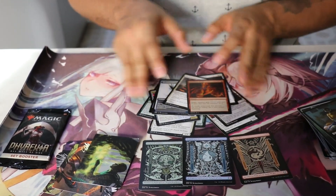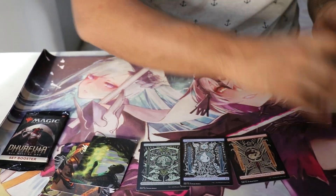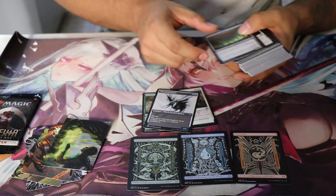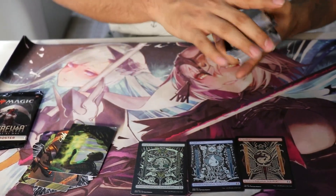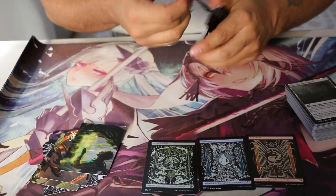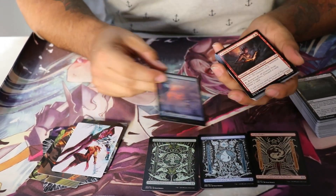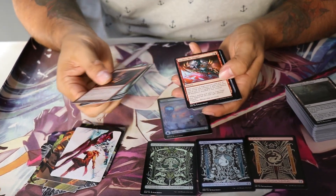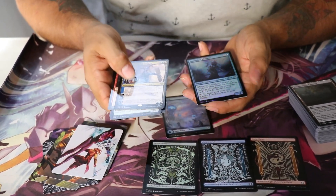Fue todo lo que nos salió. Vamos a hacer un pequeño recuento de todas las cartas que nos salieron, ya que la neta yo no estoy muy seguro de esto — únicamente las tierras son las que me llamaron la atención. Pero queda un último sobre, yo ni me había percatado. A lo mejor aquí nos llega a salir algo chido. Aquí está otra tierra azul brillosita — está muy chida. También este está chido, y este yo lo he visto que está muy chido.